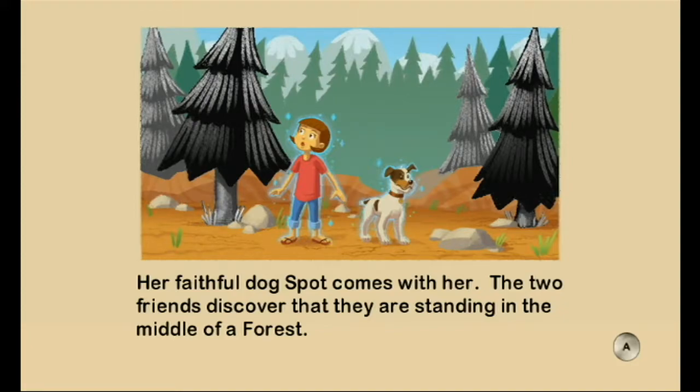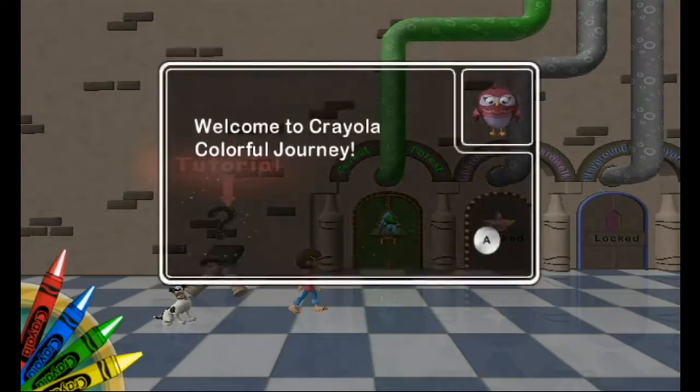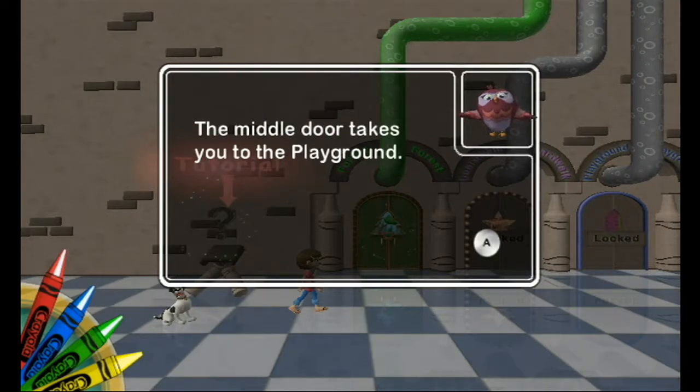The two friends discover that they are standing in the middle of a forest. And they're all brutally eaten by bears — I mean, but something is wrong. Colors seem to be missing. Welcome to Corollaland Colorful Journey. I'm an owl that speaks, because Zelda made it a staple in games. Each level has its own door. Choose a door using the pointer. Doors will be unlocked as the game plays on. The middle door takes you to the playground.